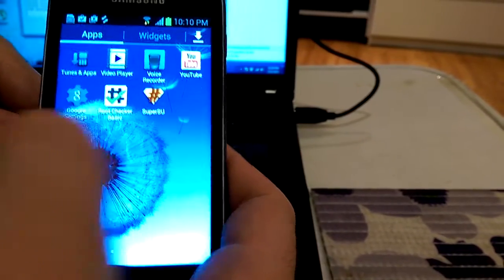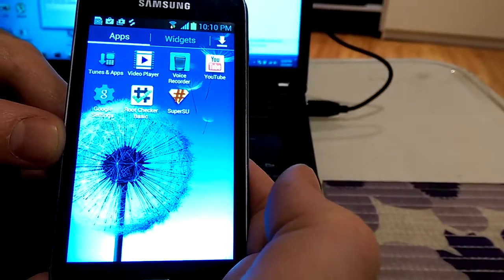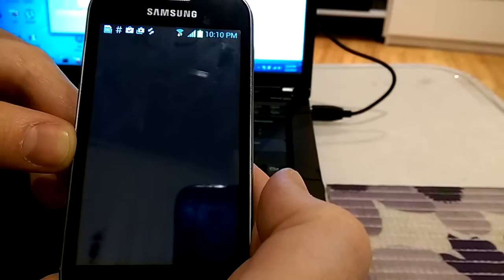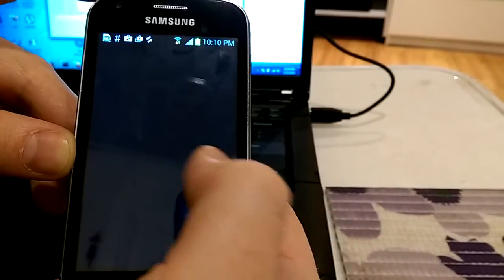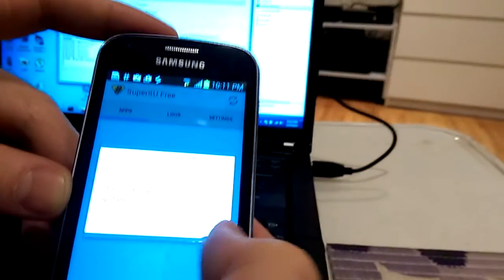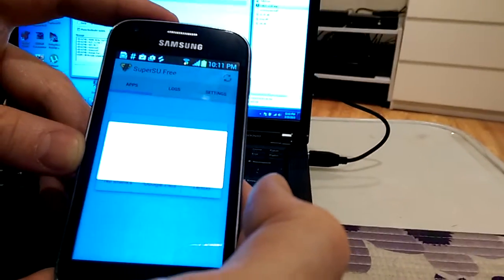It says 'Successful install SuperSU.' The SU binary needs to be updated — I'll press Continue. I choose the normal way to update it.